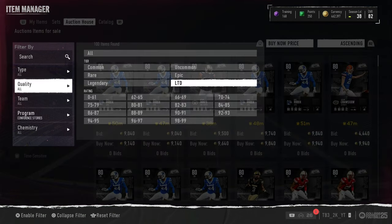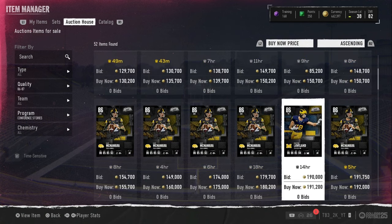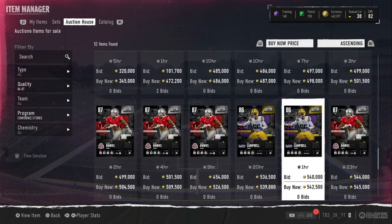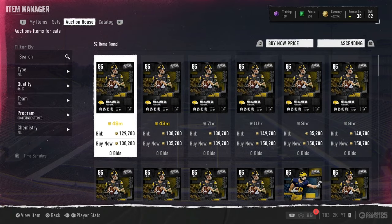A snipe means you buy a card for cheaper than it goes for, and it's not flipping. So you can see this level one right here for 190 — if I got it for 150, that's a snipe. That's not a flip, but technically it is a flip also, but it's more called a snipe. You're not lazy sell pricing.